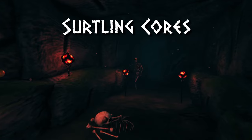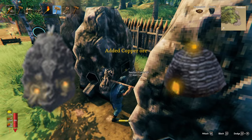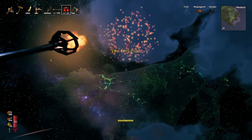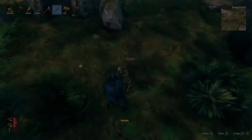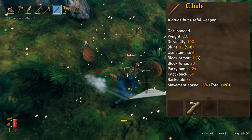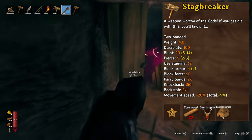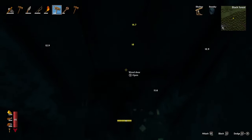Burial chambers house important items called Surtling cores which are used to construct charcoal kilns and smelters, which are needed to smelt the ores we will be obtaining later. Did you know if you use a Surtling core on a campfire it will shoot into the air and burst creating a firework? Surtling cores and other treasures like coins, amber, and rubies can be found in rooms throughout the burial chambers. Skeletons are weak to blunt damage so the mace is the most effective weapon against them. Stagbreaker is especially useful because it has an AoE attack that does damage through doors so you can cheese the skeletons and their spawners by destroying them through the wall.